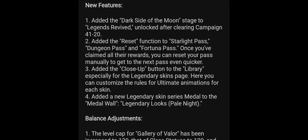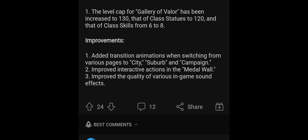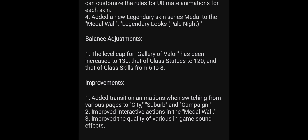A close-up button has been added to the library, especially for the legendary skins page, where you can customize ultimate animation rules for each skin. A new legendary skin series called Metal to the Metal Wall has been added with Pale Knight. The level cap for Gallery of Valor has been increased to 130, class statues to 120, and class skills from six to eight. Transition animations and improved sound effects are also included.